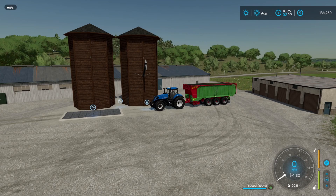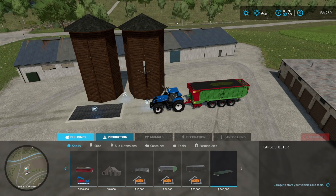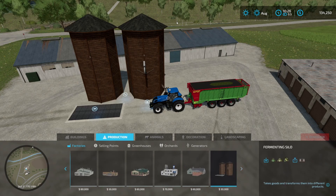This is only going to take up 5 slots on console. The first thing you're going to need to do is come down here to construction, then you go over to production, you're going to come down to your factories, and then you go all the way across to where all of your mods are, and you can see the Fermenting Silo right here. It's only going to be $30,000. This is one of the cheapest factories that we've had available so far here for Farming Simulator 22.